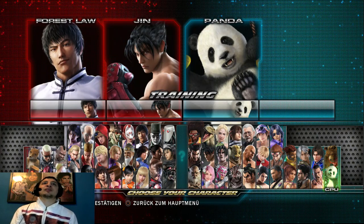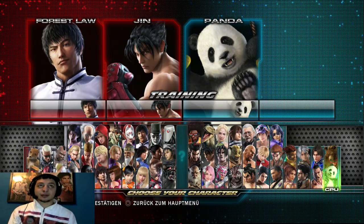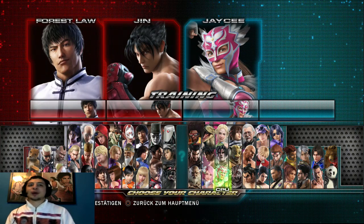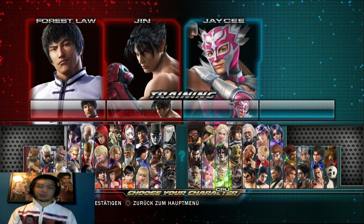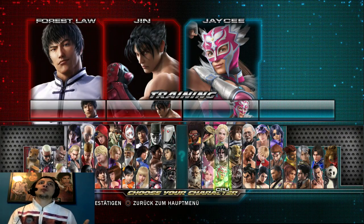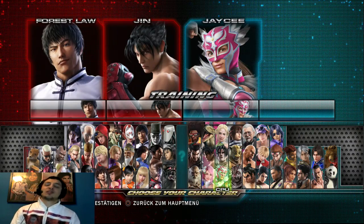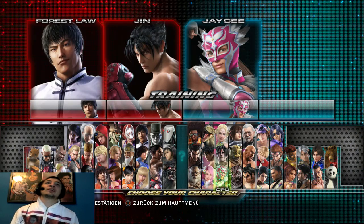Worauf ihr achten solltet wenn ihr einen Charakter pickt: Die sind nicht schwieriger zu steuern, aber überlegt – je größer und kräftiger ihr seid, desto langsamer seid ihr. Je größer, je mehr Angriffsfläche ihr habt, desto leichter verwundbar seid ihr. Ihr könnt auch das genaue Gegenteil davon wählen, wie Ling Xiaoyu – das heißt ihr seid flott, nicht so breit, werdet nicht so oft getroffen, könnt gut ausweichen, aber verteilt nicht so viel Schaden auf einmal.